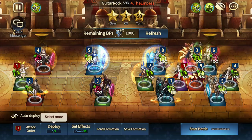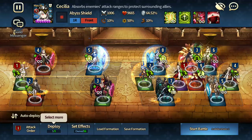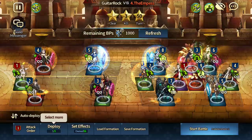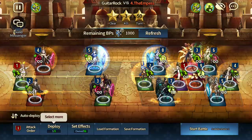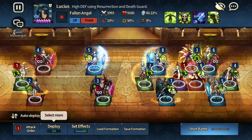Cecilia will have priority because she's on the top lane, so Yuri will not jump in and hit Grand and kill Albion in the process. Yuri will end up hitting Cecilia, so Cecilia can absorb the AoE from Yuri and take those hits alone. It's actually really smart if you think about it.